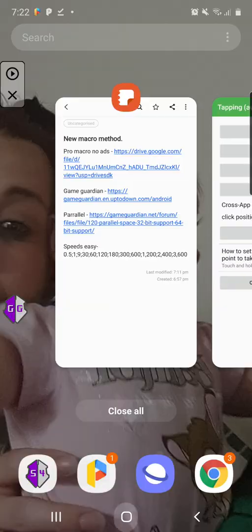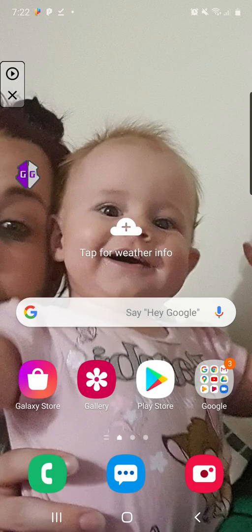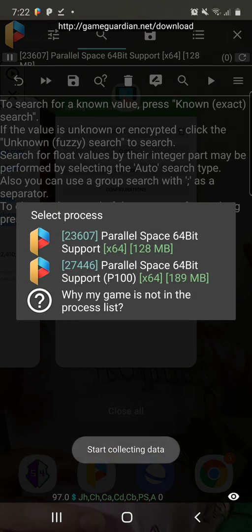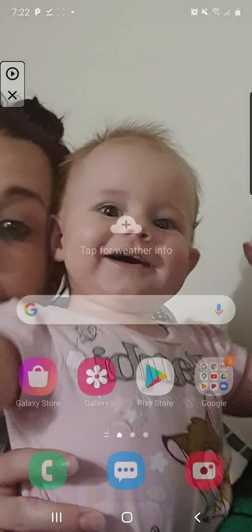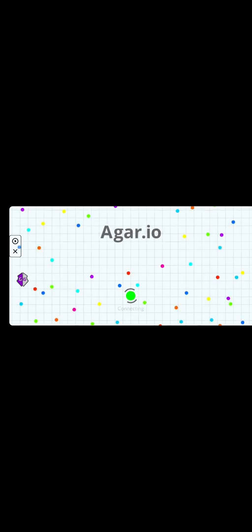If the fix prompt pops up, click Fix It and click Data in RAM — that'll help with crashing. Game Guardian is open. Open up Agario. Click on Game Guardian and it should say 'start collecting data.' If it gives you issues, just click Restart, or exit it and open it up again — it's as simple as that. Open Parallel Space, then Game Guardian, then Start. Open Agario and wait until it's fully loaded before using Game Guardian, otherwise it'll cause issues.